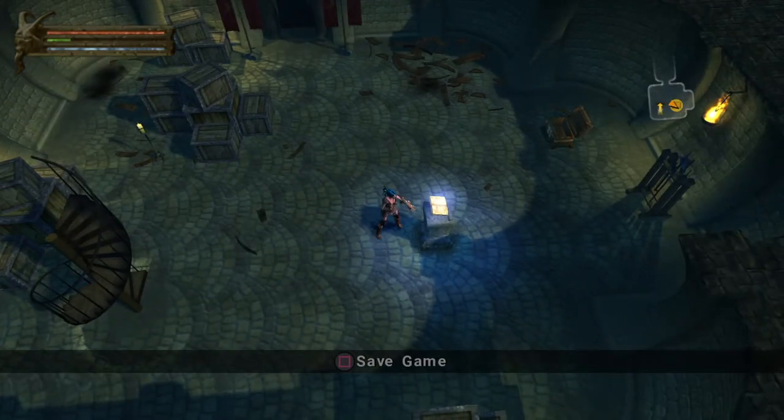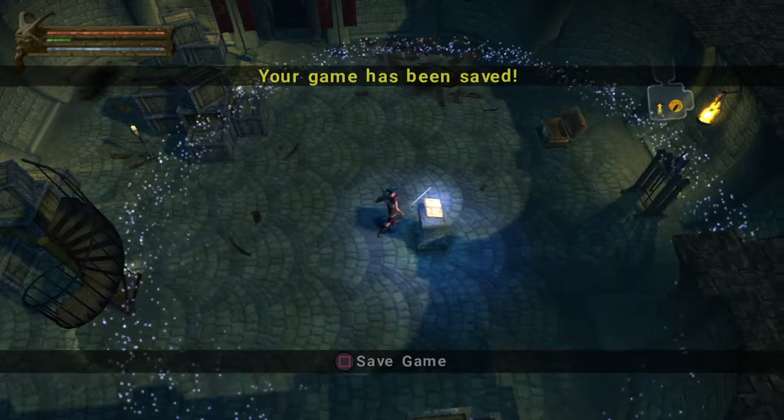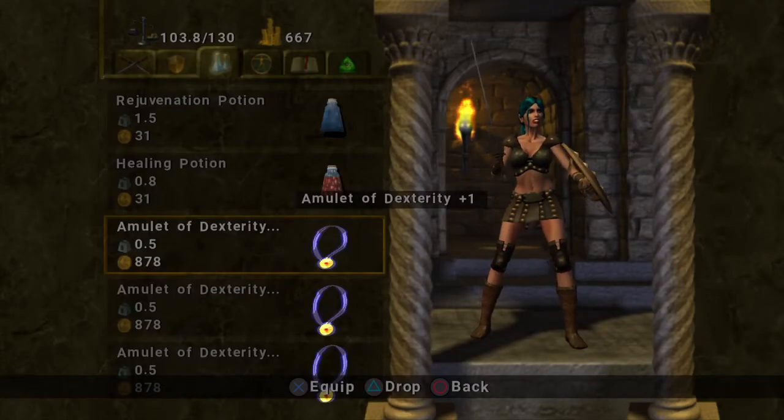First things first, get yourself to a safe spot that's not inside one of the main hubs — so no El Song Tavern or the other two that I won't name yet, just in case you guys haven't played this game. I don't know what the other two are, but after you've found your thing, after you save it, come over and go a little bit away from the safe spot.